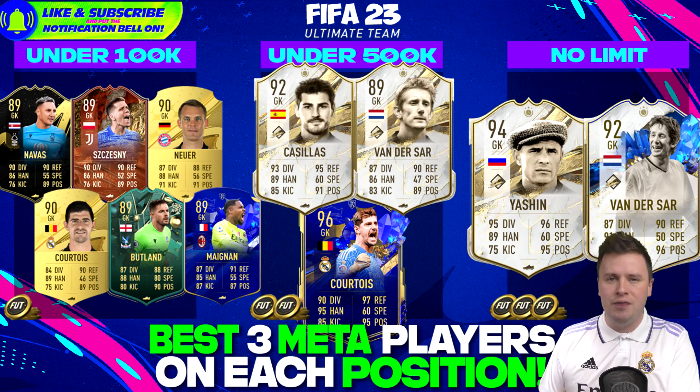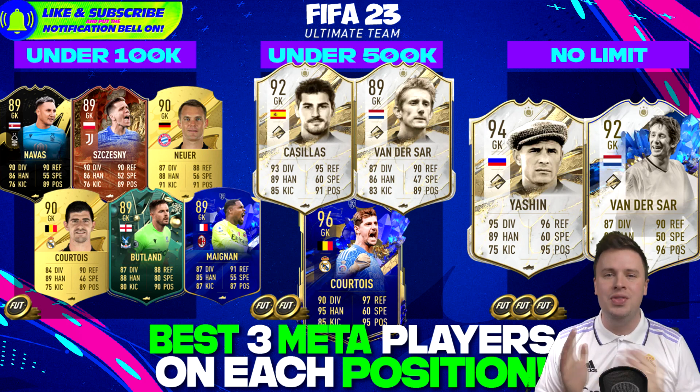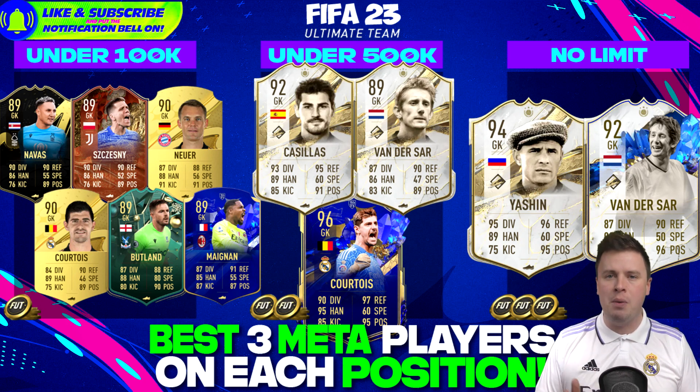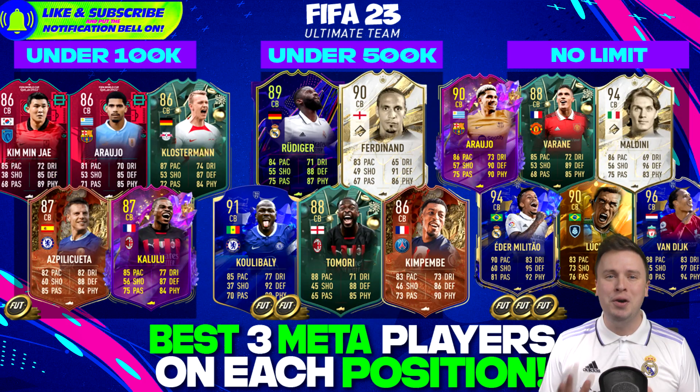Upgrading to the under 500k tier, I recommend Casillas, Edwin van der Sar's mid icon, and Team of the Year Thibaut Courtois at 96 rated. This Courtois card is unreal - he is cheaper than Yashin and Edwin van der Sar. Yashin and Edwin are icons and easier to link, maybe a little more expensive, but Courtois is a no-brainer if you're building a La Liga team.